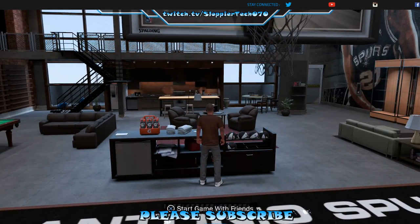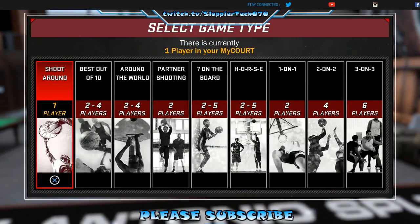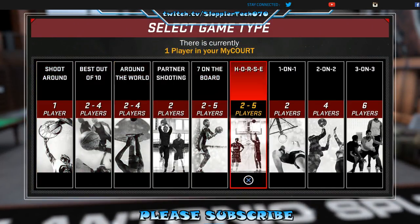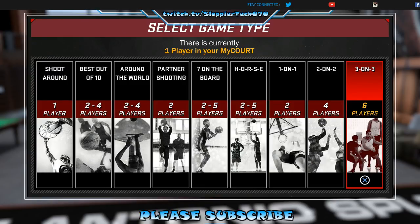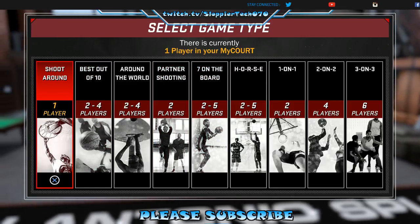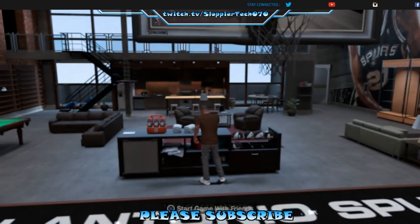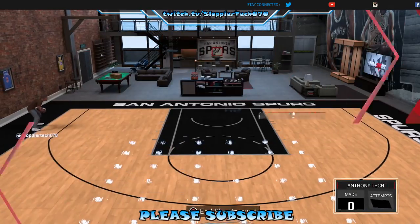Even if you're playing by yourself, you hit that and then go to 'Shoot Around' for just one player. They have all these other modes here — I might do a separate video on each one, but you can see what they are if you want to pause the video. Basically, if you just want to shoot around by yourself and test your jump shot or whatever, this is where you go. Select one player, it will load up.